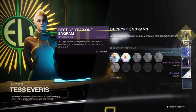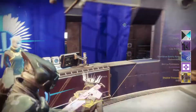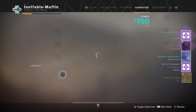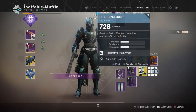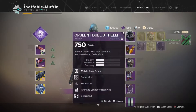At number two we have dismantling Eververse items. It's no secret by now that all Eververse items will no longer dismantle into bright dust once Shadowkeep launches. Instead they will only dismantle into glimmer and legendary shards. Bungie is potentially looking to decrease the amount of bright dust earned while simultaneously increasing the amount of Eververse items available, which means more spending.